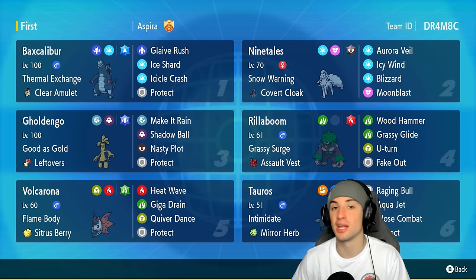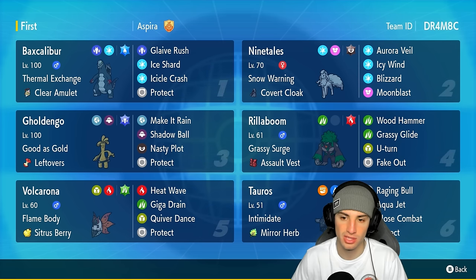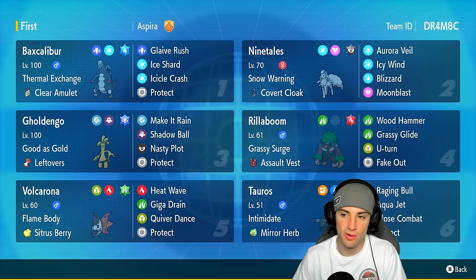Baxcalibur is rocking Thermal Exchange as its ability with the Clear Amulet as its item. It's got the Water Tera Type with Glaive Rush, Ice Shard, Icicle Crash, and Protect — a phenomenal moveset. You got first-turn priority, you got two STAB moves that can hit like a truck. Alolan Ninetales is also on this team to set Snow with Snow Warning, holding the Covert Cloak, rocking Aurora Bell, Icy Wind, Blizzard, and Moonblast.